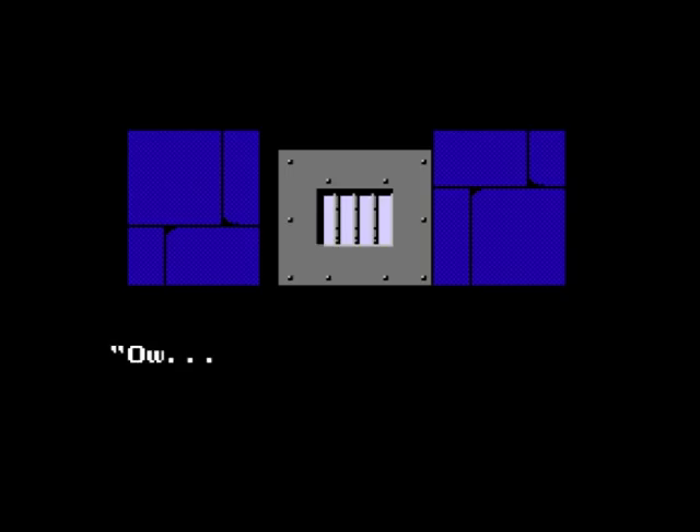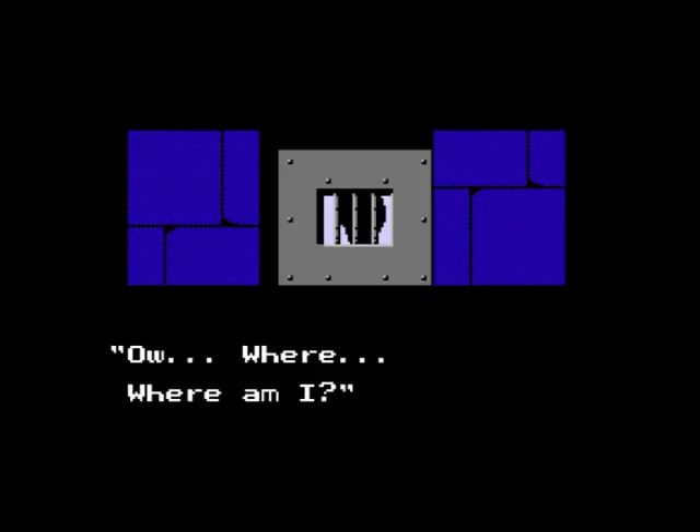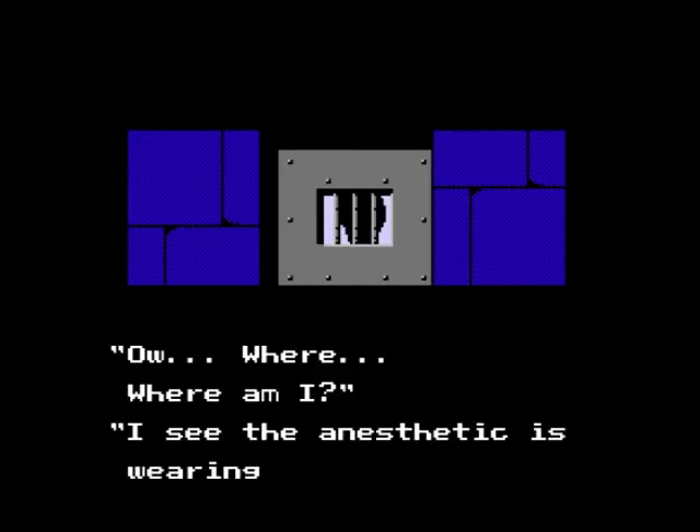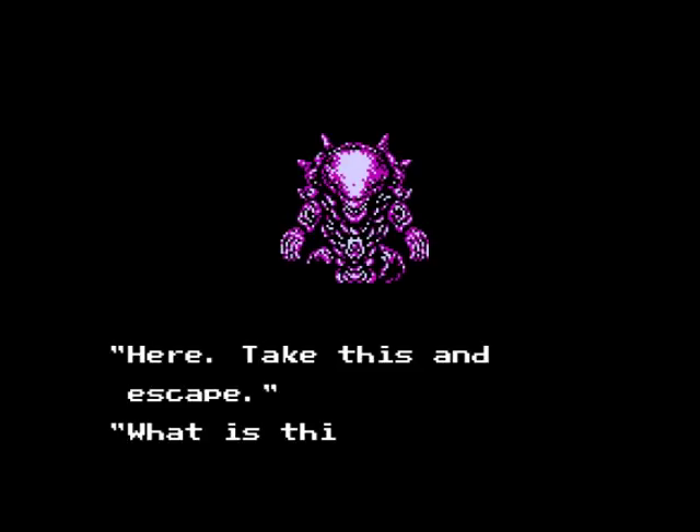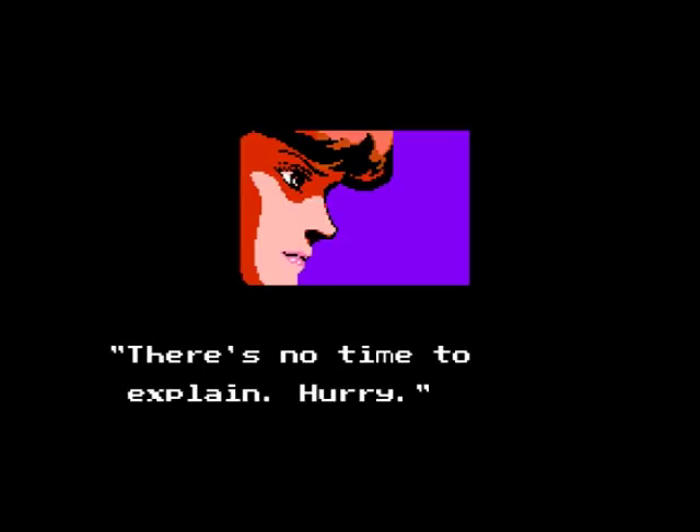Act 2 starts out with a cutscene. Ryu awakens in his cell and discovers the enigmatic woman who shot him with tranquilizers earlier. She cuts you loose, gives you a statue, and explains nothing, citing the lack of time for such chit-chat.